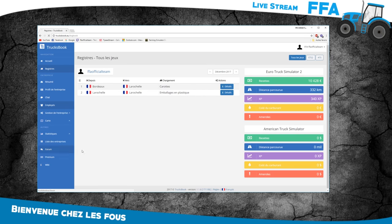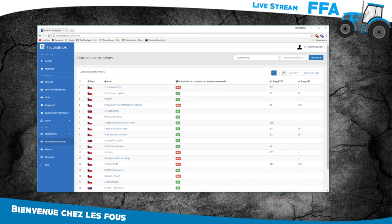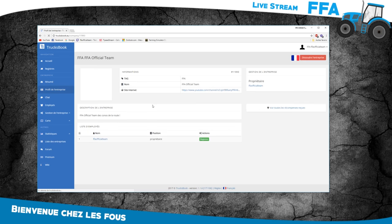On a aussi le chat et les employés — là il n'y a rien du tout. Ce que je vous invite à faire, c'est de rejoindre l'entreprise. Dans la liste des entreprises, vous tapez FFA, vous cliquez sur la FFA. Une fois que vous arrivez sur le compte de la FFA Officiel Team, il devrait y avoir un bouton pour pouvoir demander à rentrer. Je ne sais pas exactement comment ça va fonctionner pour vous, mais à mon avis il devrait y avoir un bouton pour venir dans l'entreprise.